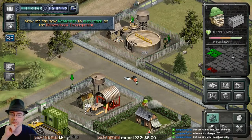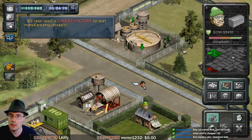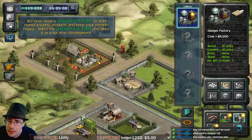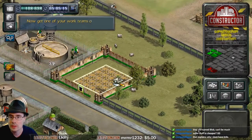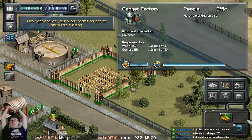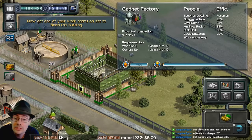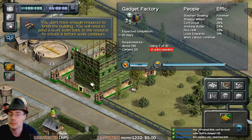I want to manufacture Mr. Gadget — Inspector Gadget. Utilities, there we go. We're going to clear a cemetery at some point — this should be fun. Get one of your work teams on site to finish this building. I'm really hoping the tutorial is almost over. I'm wondering what would have been a better way to do this tutorial. I need to send the work team back to the resource to restock it before work continues.